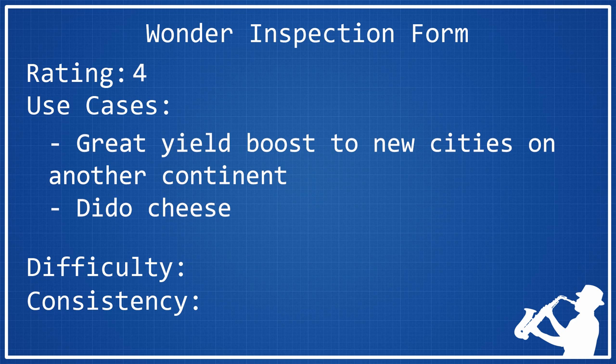As far as the difficulty for this wonder is concerned, I think it deserves a 3 — it is moderately difficult sometimes. It really depends on what other AI are in the game and how much they feel like building the wonder, because sometimes the AI don't really care and won't bother with Casa, but sometimes they do. Most of the time you don't have to outright rush for Casa, but you do have to be at least moderately aware that you want to build it and get it down in a reasonable timeframe, otherwise it might get built before you.